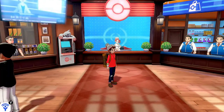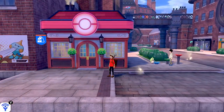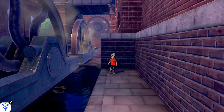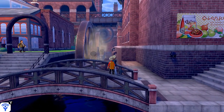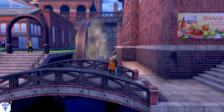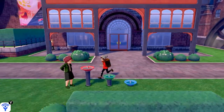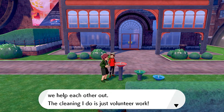Alright, let's continue our adventure. The next route we're going to is Route 3, but before that we're going through this town. Let's take a look at what's going on outside. As you probably already know, you'll find rare items on the ground that are visible — just keep an eye out for anything sparkly. Let's see what this place is all about. It's a small town in the Galar region; the cleaning here is just volunteer work.